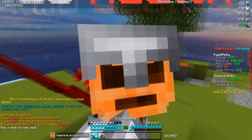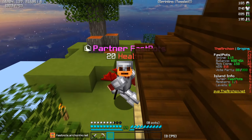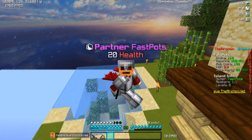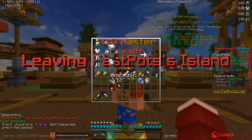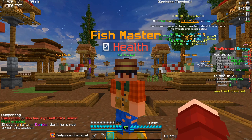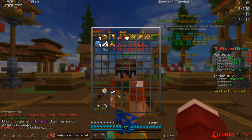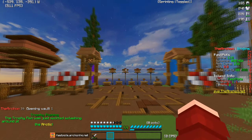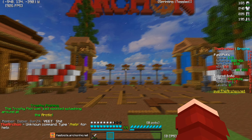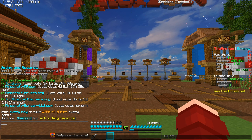Once you have made your way over to the Archon Origins realm, what you will be expected to do to actually receive these free crate keys is do slash spawn. You will be at spawn. What you want to do is if you have a PV, you want to PV everything because you will win loot out of those. And you actually want to go ahead and do slash vote, which will bring up loads of different voting websites that you can click one by one.